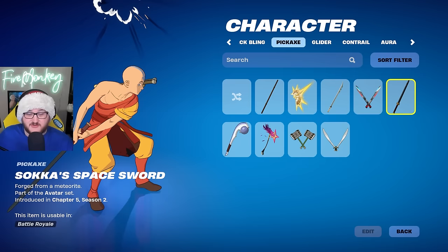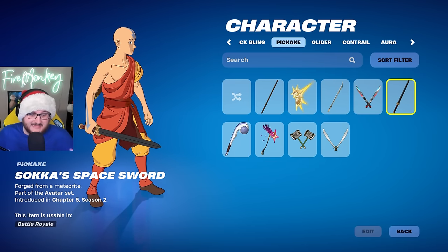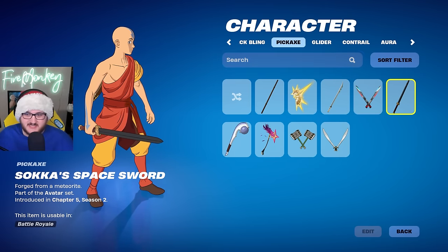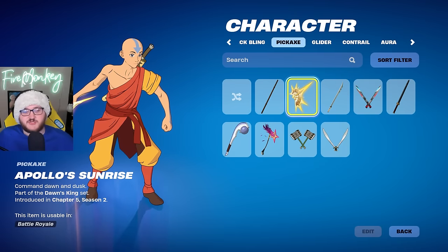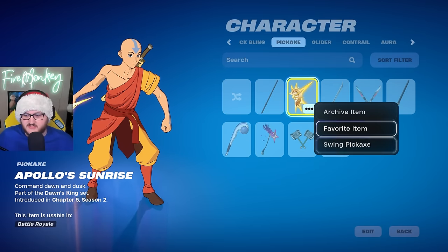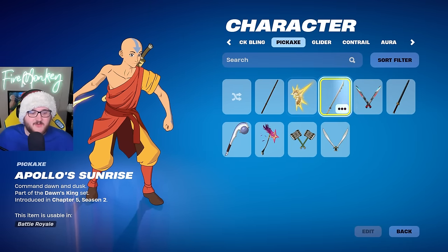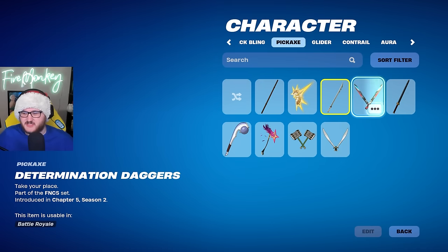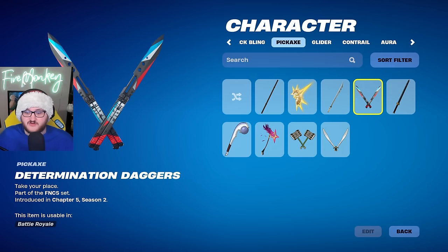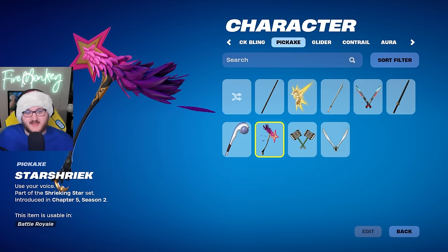Something interesting to mention is that Sokka didn't end up releasing with this collab, so the only thing we really have of him is the Space Sword. Maybe we'll get a wave two later down the line. We have Apollo Sunrise as a pickaxe with a nice little sunrise hit effect. We have the Barbed Katana with a fairly normal hit effect, the Determination Daggers with a normal hit effect as well, and the Star Shriek pickaxe with a feathery hit effect.